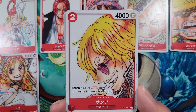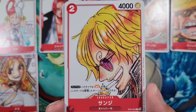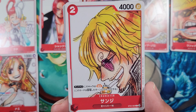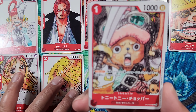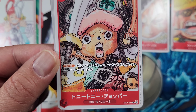Then we have Sanji, also from the Starter Deck. DON times two — this character gains Rush, meaning this character can attack the turn it comes into play. It's 4000 power, two play cost — so essentially paying four to play it, you get a four cost Rush six thousand power character, which is quite nice.